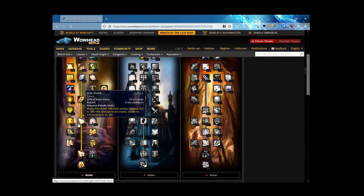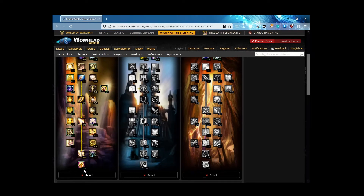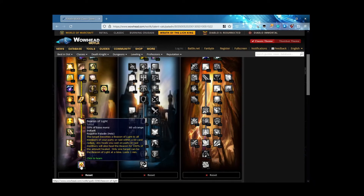Use Divine Favor, start moving, hit them with Holy Shock, then once your global comes back up hit them with that instant Flash of Light. If they're not in danger and you don't need to spend that instant Flash of Light, toss them a Holy Light for the 20% increased critical chance — some really nice complementary spellwork. And of course Beacon of Light at 100% heal transfer — sick in the face. Pick it up. It lasts one minute so keep it rolling along with judgments and possibly Sacred Shield.